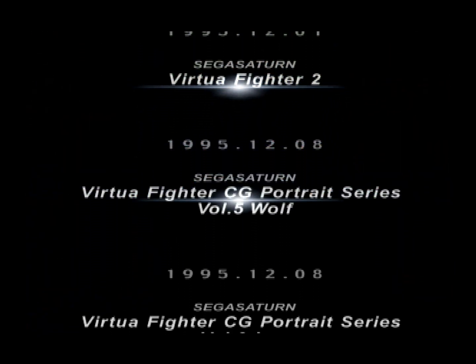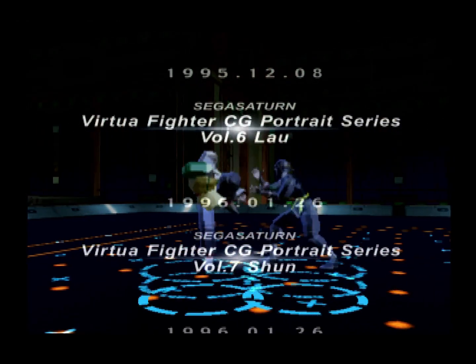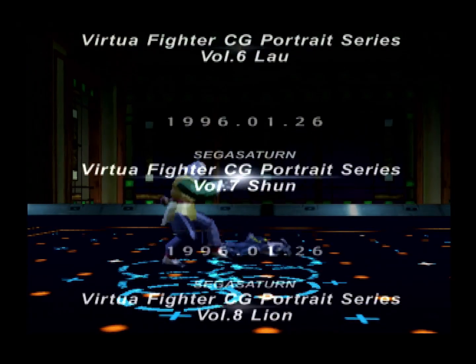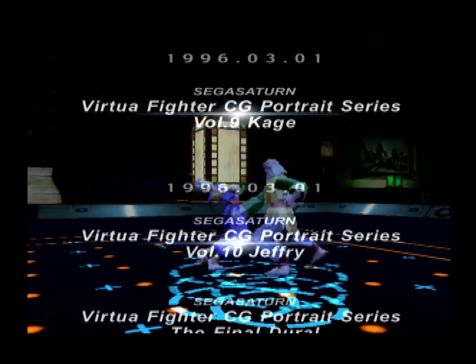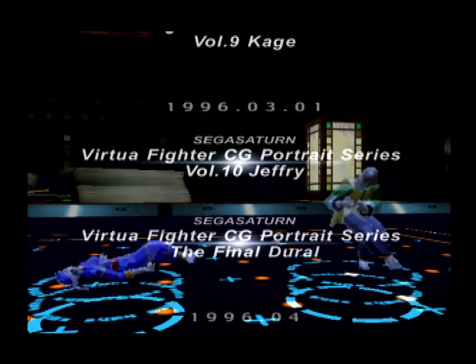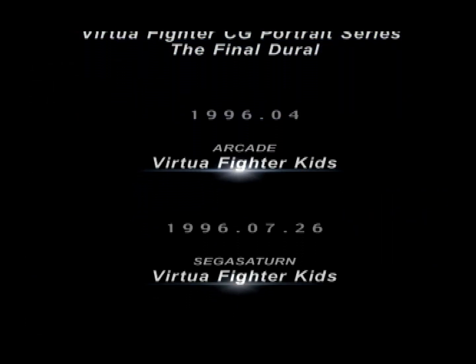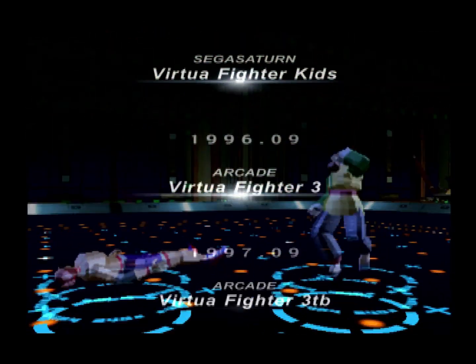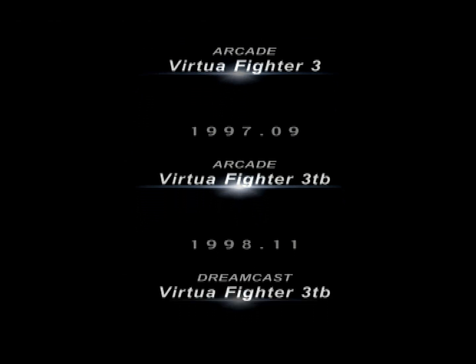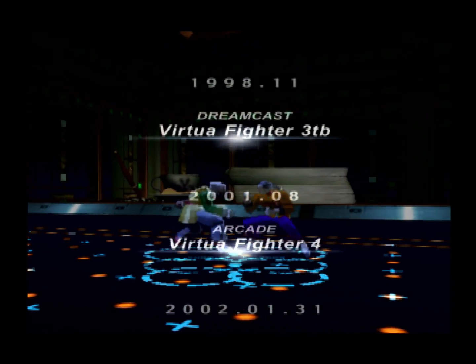Later — I don't know if it came from the anime or something — there's a story that Dural was the mother of Kage and was transformed by an evil group into this weird fighting character. But I don't know if that ever shows up in the games; I'd be very surprised if it does. Not in any of the games I've played, that's for sure.